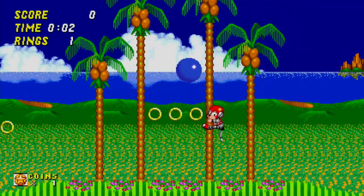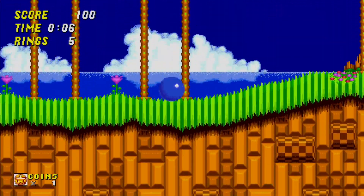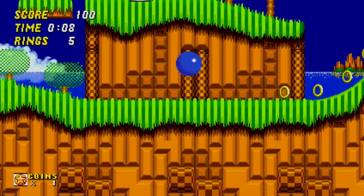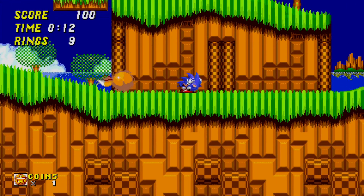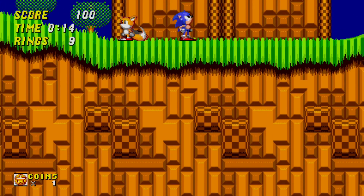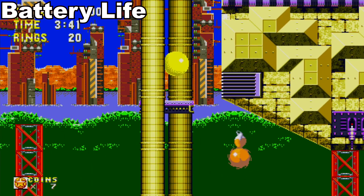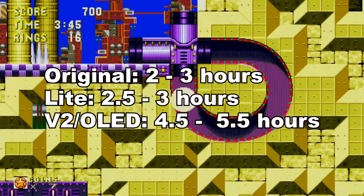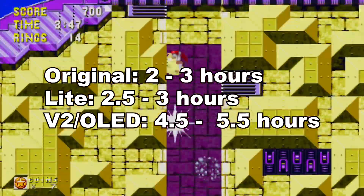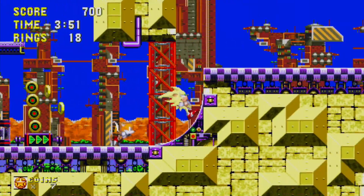It's worth noting that a lot of the bugs and issues this collection had at launch — from incorrect names in the museum, textures not loading properly, to issues with the Tails AI in Sonic 2 not responding properly — have been fixed in a patch. For battery life, Sonic Origins gives the original Switch model two to three hours, the Switch Lite gets two and a half to three hours, and the V2 and OLED models get four and a half to five and a half hours.